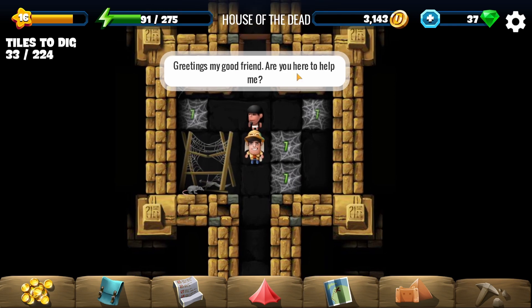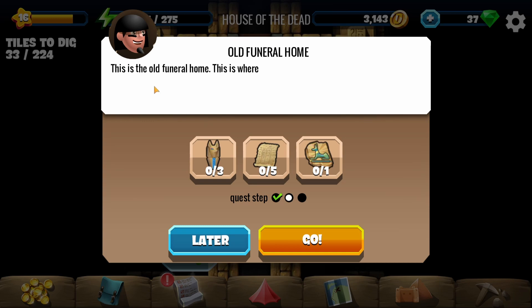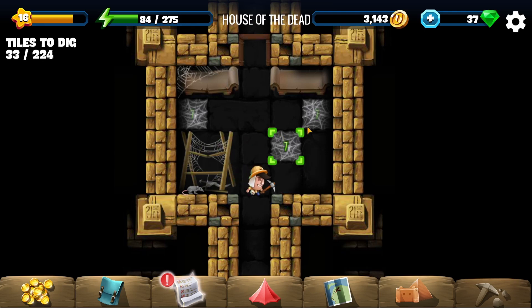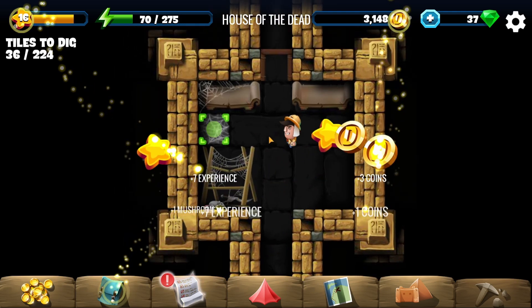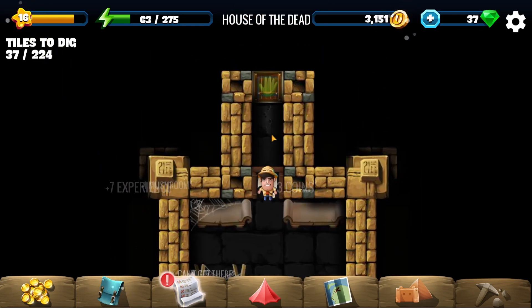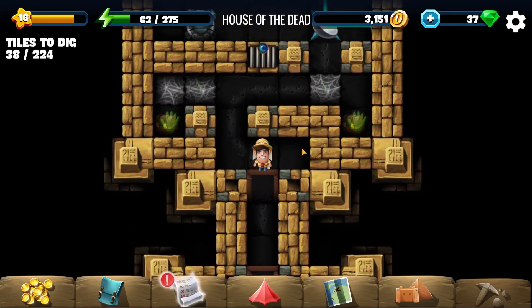An NPC greets us — not sure I'm here to help, I don't even know who you are. They explain this is an old funeral home where mummification happens, but the knowledge has almost been lost. We need to find a few items to revive it. Okay, let's go — opening the next door.